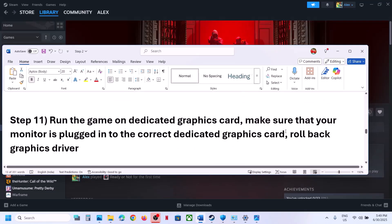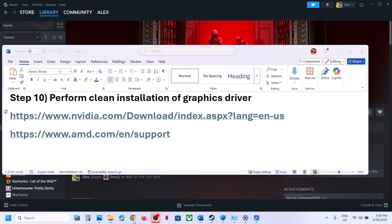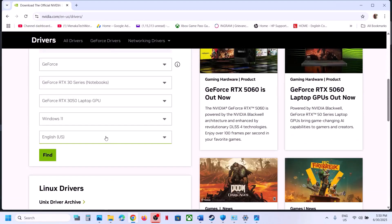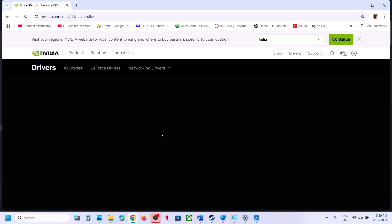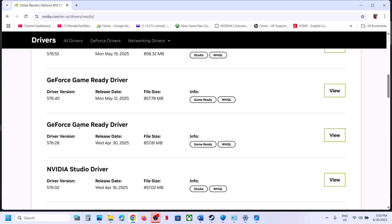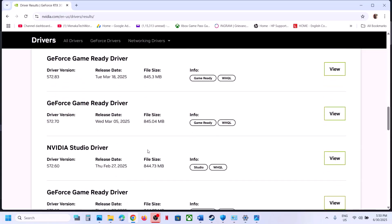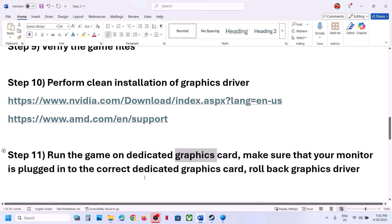If the latest graphics card driver is not working, you can roll back to an older driver. Go to the Nvidia website, select your graphics card and operating system, click Find, scroll down and click View More Versions. Driver version 576.28 has worked for many users. Version 566.36 is also working fine. Select Custom installation, check 'Perform a Clean Installation', restart your computer, and launch the game.